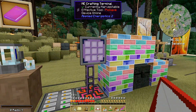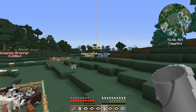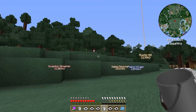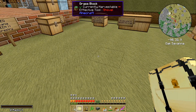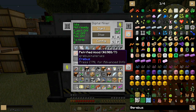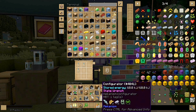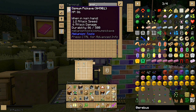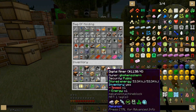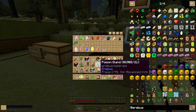I am solving a water problem real quick. I will be home in approximately one minute. All of my petrified wood is in my digital miner — that's why I forgot to do anything with it. Digital miner — hey, a stack of petrified wood. I'm here. Was poison gland something we needed? I think it was.